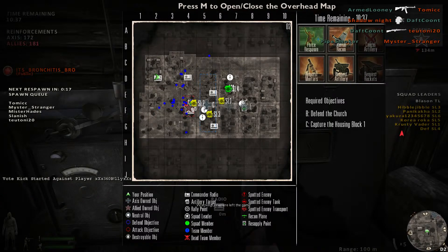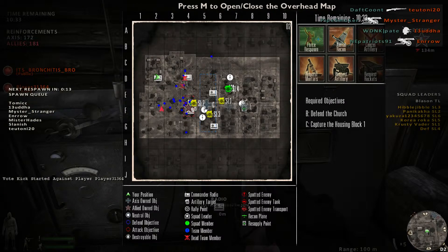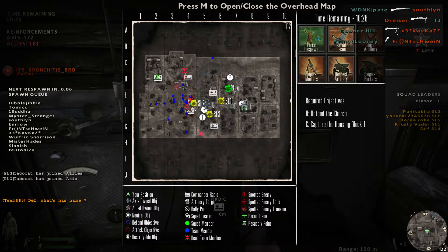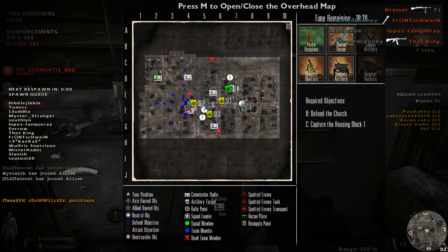Figure out who your machine gunners are. Say 'hey, we need a machine gun on the far right flank.' I usually get a machine gunner on my left flank and on my right flank, and I make sure I have suppressive fire down those lanes.